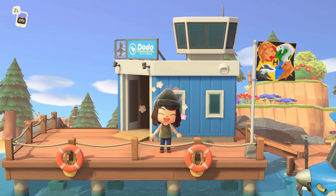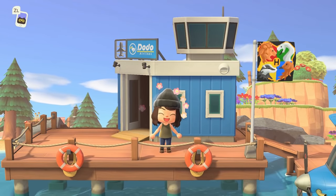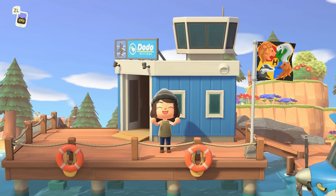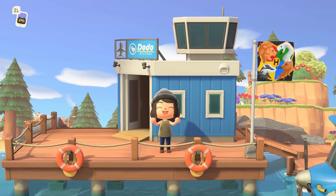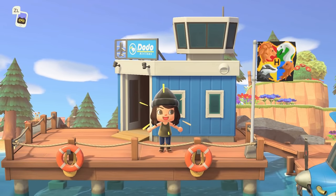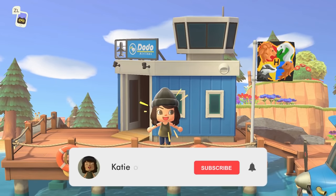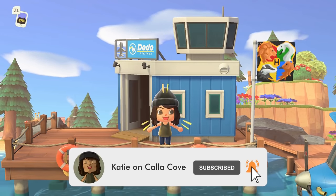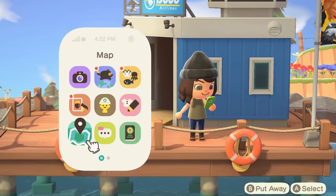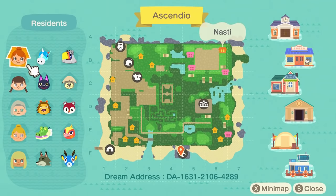Hey y'all, it's Katie, welcome back to another Animal Crossing: New Horizons island tour. I'm sure just by the flag y'all can already tell exactly what kind of island we are exploring today — it is a Harry Potter island! This is by Anna, one of my lovely friends in this community. If you enjoy island tours and being inspired by amazing creators like her, make sure to hit that subscribe button.